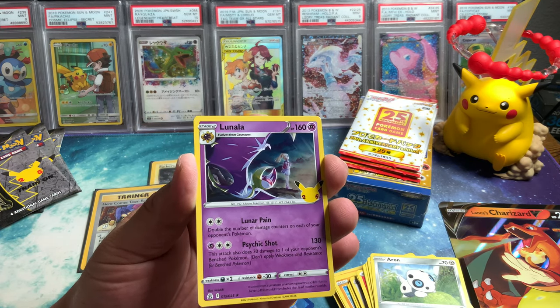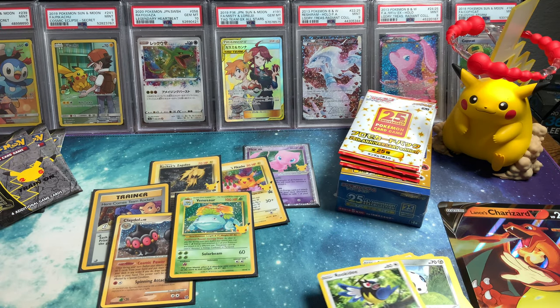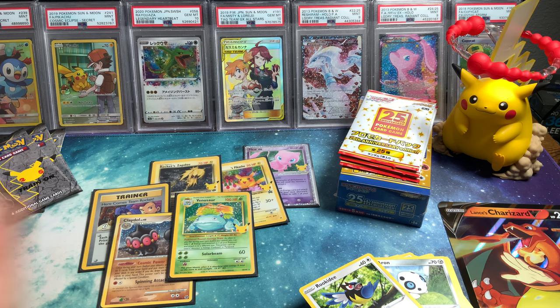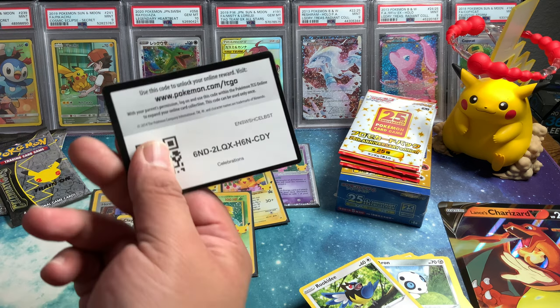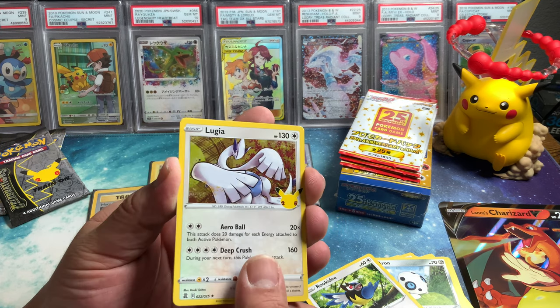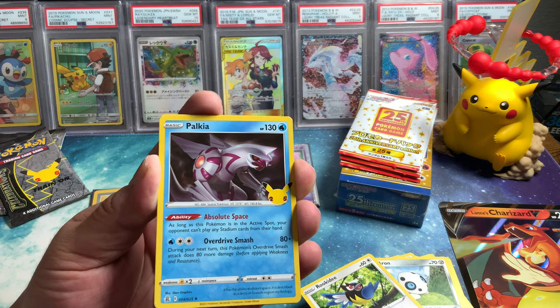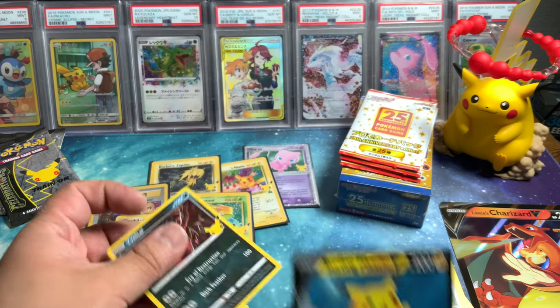Four more packs. I said it — I felt like a Charizard or something. It was one of the big three, just not the Charizard himself. I had a feeling — but Reshiram, Cosmog, Lunala, and Yavental. Last three packs and then we move on to the Japanese set. Let me see — Lugia, Palkia. That's a good sign, guys. Surfing Pikachu. Yavental behind it.